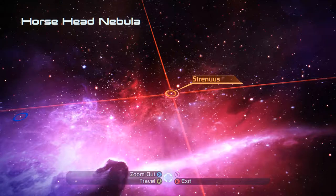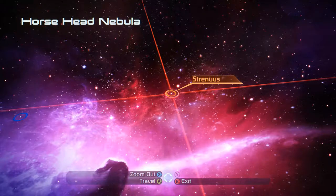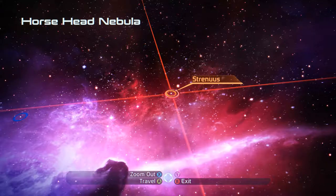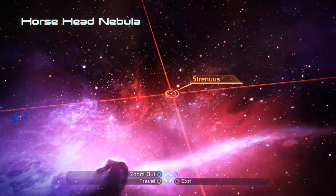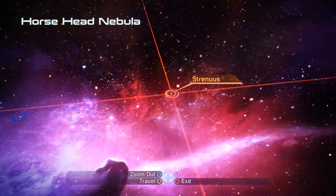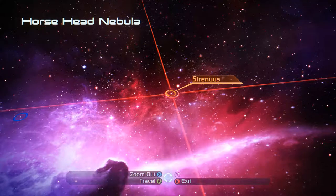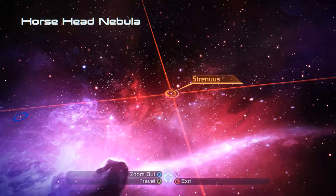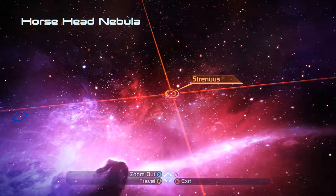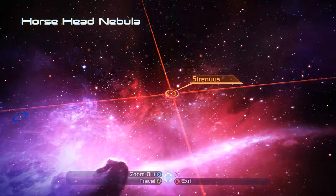Welcome back to another episode of Mass Effect. This is Hill and we are here with Sendarius Shepard. We're about to head back to the Horsehead Nebula to the Strenus system. This is the mission given by a person on board the Citadel — it was his brother that had gone missing and presumed dead, but we need to find out what happened to him. We're in the galaxy map, we've located Strenus. Joker, if you will do the honors.